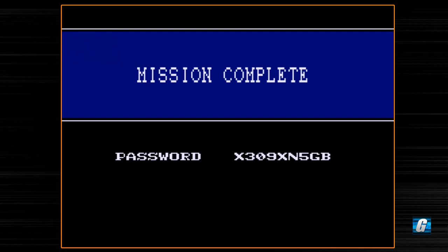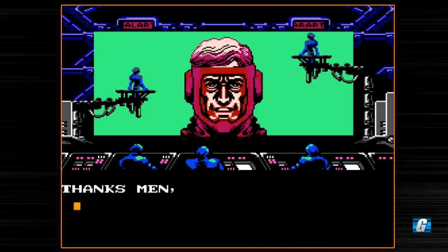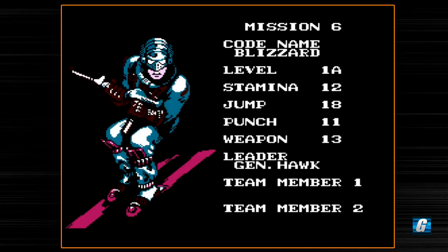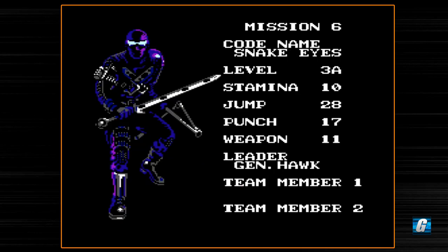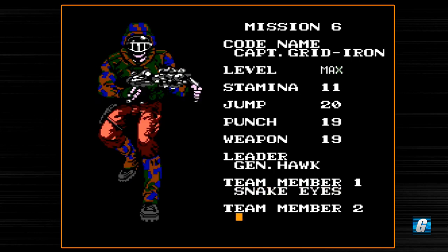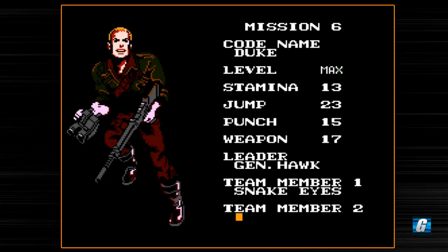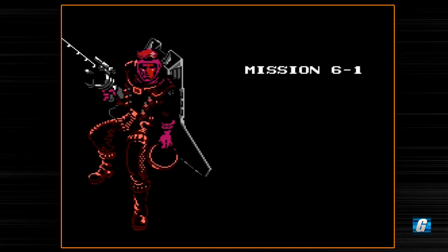We're getting very, very close to the end of the game now. So now we have General Hawk, who can actually fly at all times, which is really cool. But he's at the first level of his weapons. So what we're going to do is pick Snake Eyes again for his unlimited firepower, and we're going to pick Duke because he's got a much bigger health bar, which will help out a lot. We don't need Rock and Roll for the final boss — we need Hawk for the final boss, to make the final boss much easier.